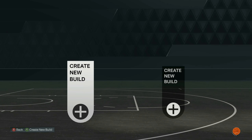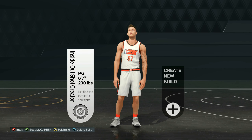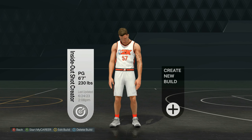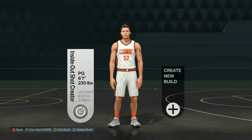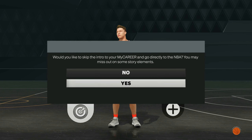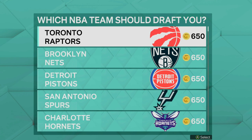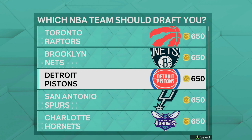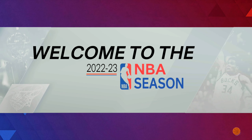What you want to do for this glitch is make a brand new player. I would recommend you make a player similar to this — point guard, six-seven, with max wingspan and sharp takeover. Don't worry, we're keeping this player as a 60 overall; we're just using it for this glitch. Make your brand new player, then go directly into the NBA, pick any college team and any NBA team, and then load into the neighborhood.